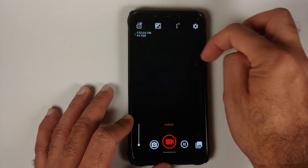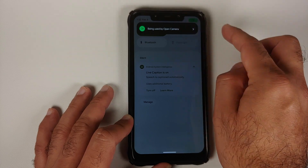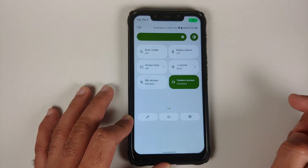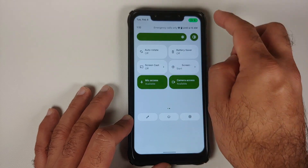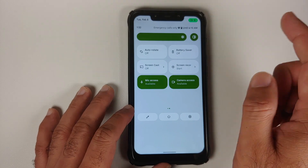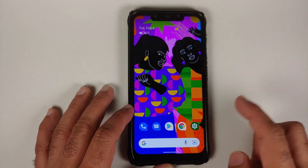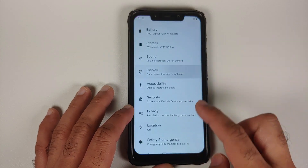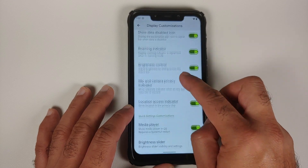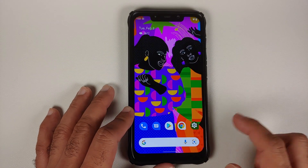Opening the Open Camera app and trying to record a video, you will notice a notification that it is being used by Open Camera. A bug I noticed is that for the mic indicator to appear, you have to enable and disable mic access — it does not work right away. That is a bug in this specific build.